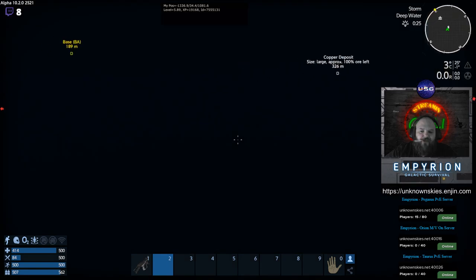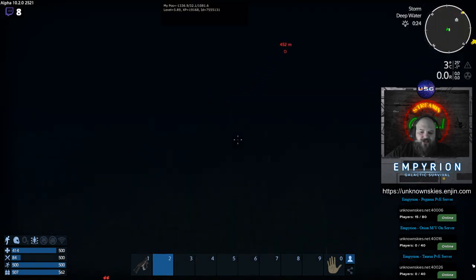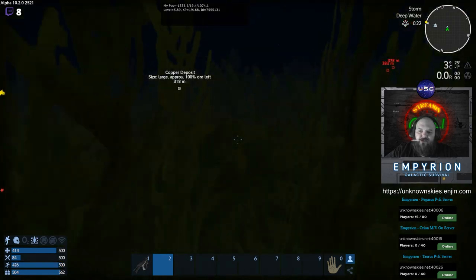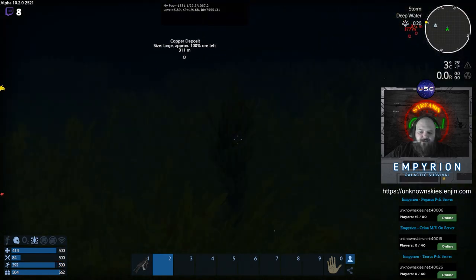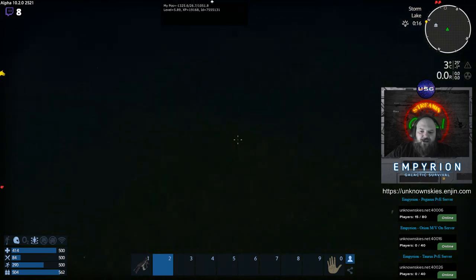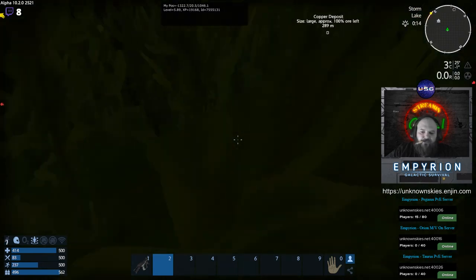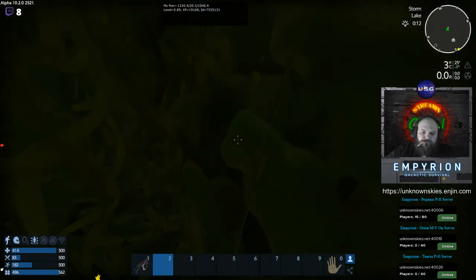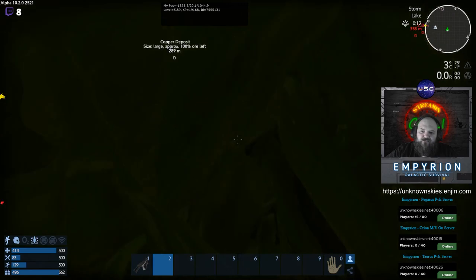Basic survival is pretty straightforward from here. Another thing to note: your constructors and structures are marked on the map so you can find them. I do recommend marking locations, otherwise you may not find your stuff again.